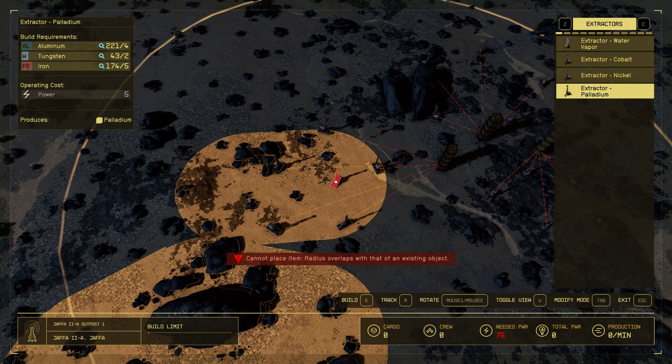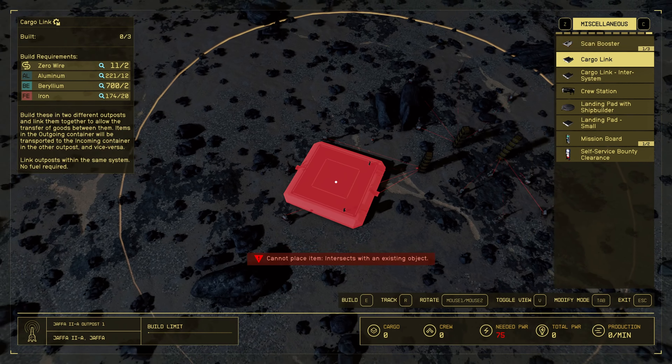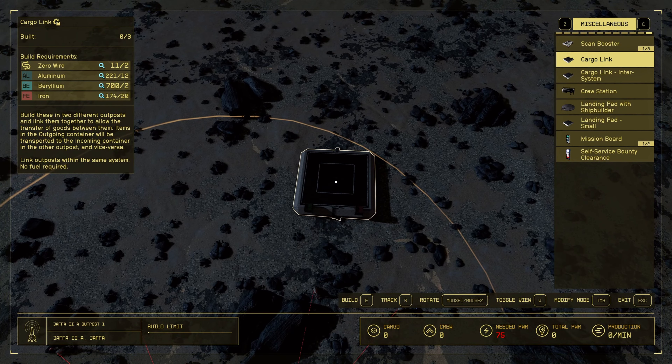Now where was I - oh yeah, I was gonna start connecting up my cargo links. Let's do my outgoing cargo link first this time. Let's place this one right here.